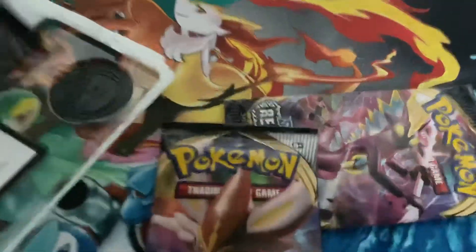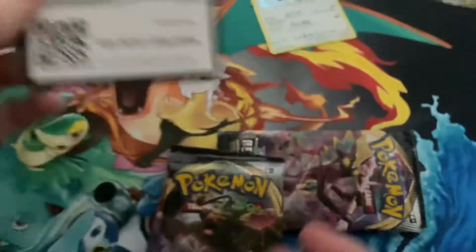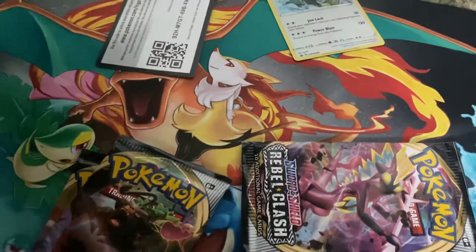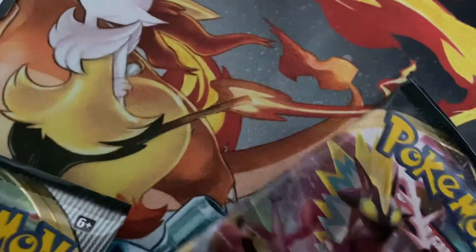Okay, so these are the 3 packs. This is the Rayquaza promo card, and this is the code card. And here is the coin as well. Let me try getting it out of the box. This is actually a sick Raichu coin — I like this one. This is probably one of my favorites because I like Raichu. These are pretty cool. Let me leave the card up here.